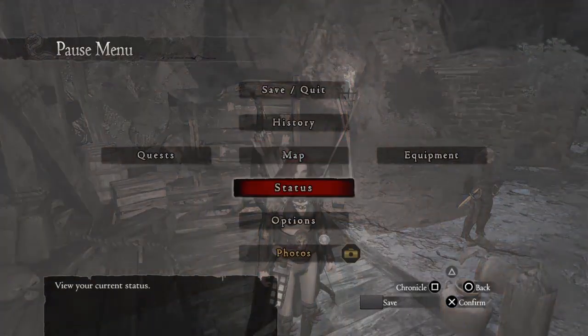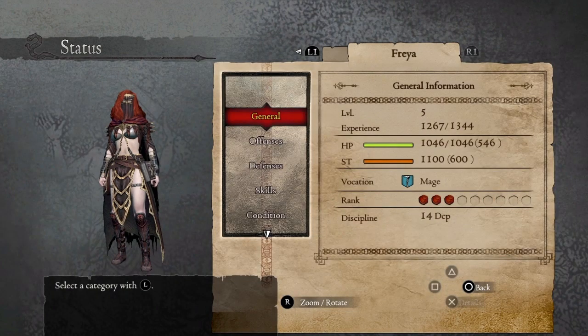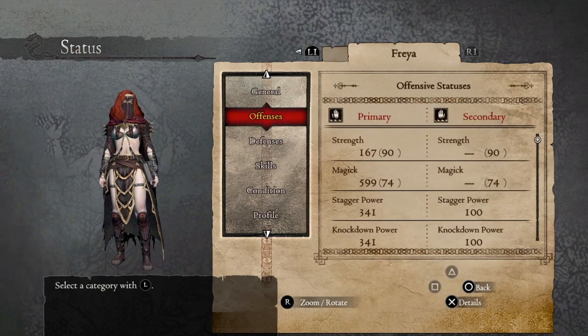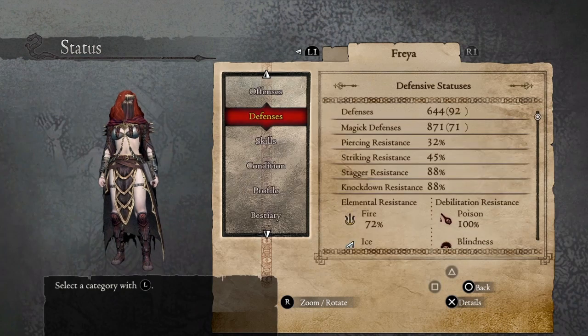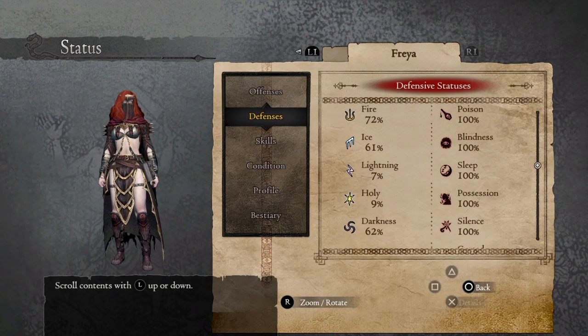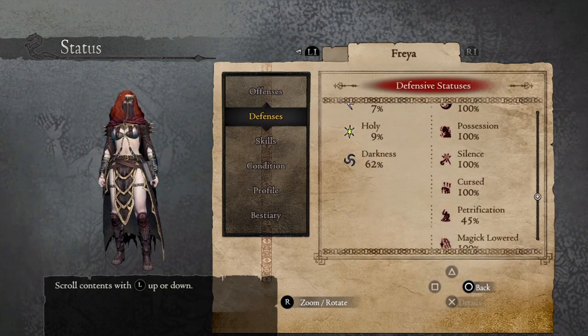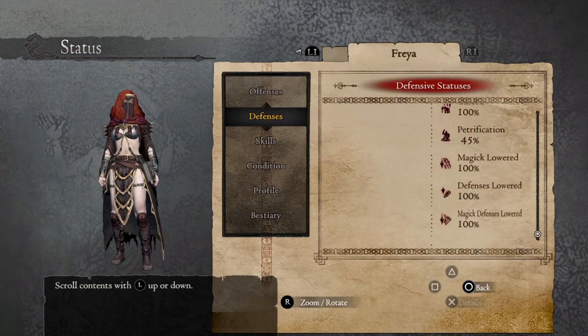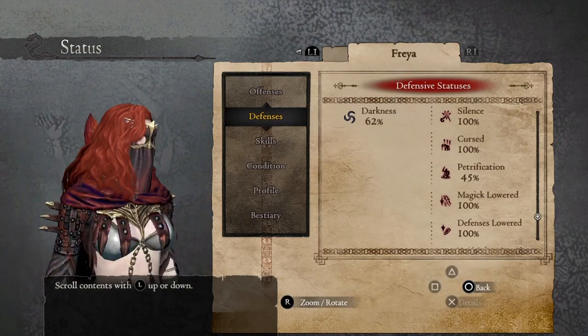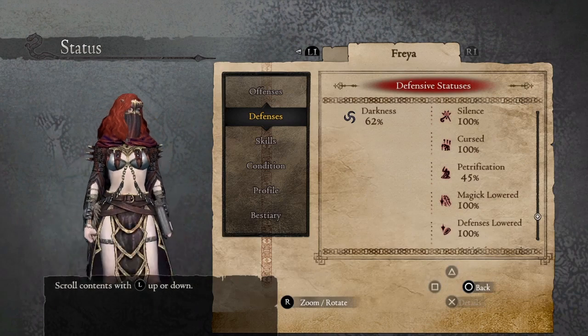So now let me show you its features. At level 5 it has 599 magic with stagger knockdown power of 341, defense of 644, and magic defense of 871. You can see it is very strong and tanky. It has immunity to poison, blindness, sleep, possession, silence, lowered defense, and magic defenses. So this build right here will be pretty much tank enough to carry through the whole game until the post-game without any problem.